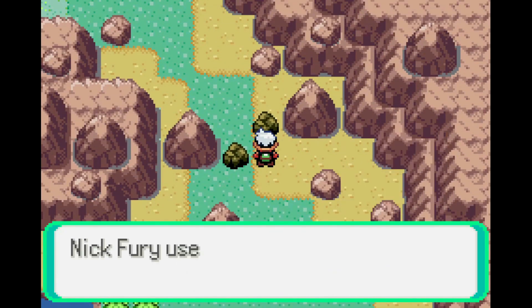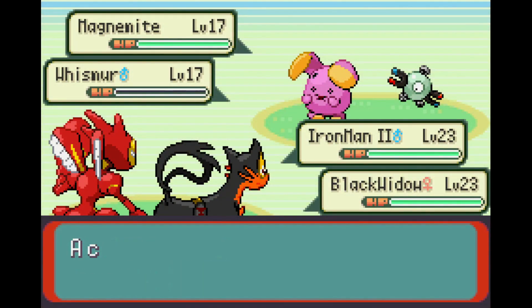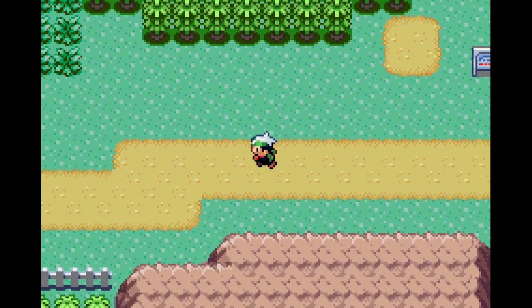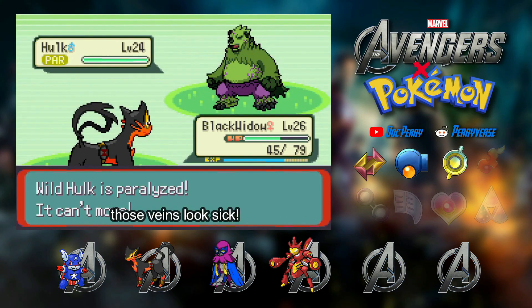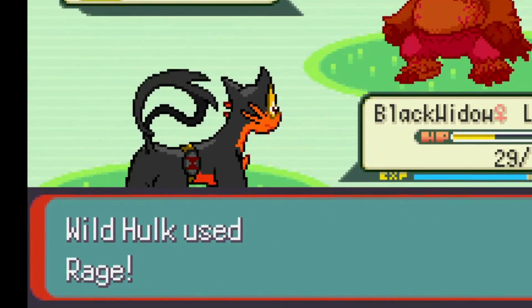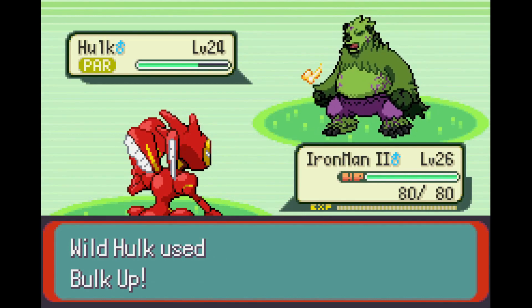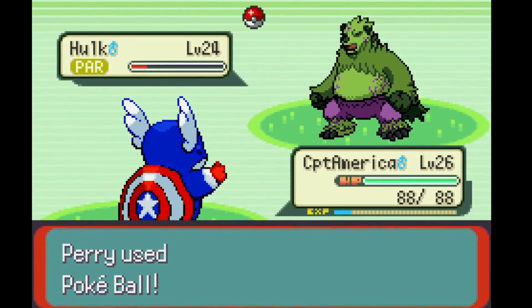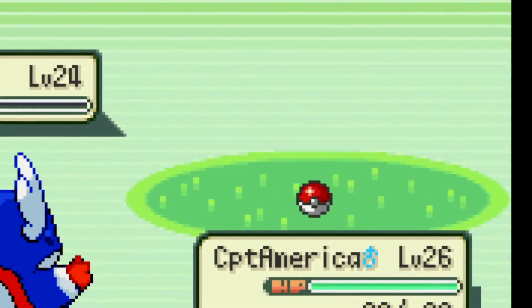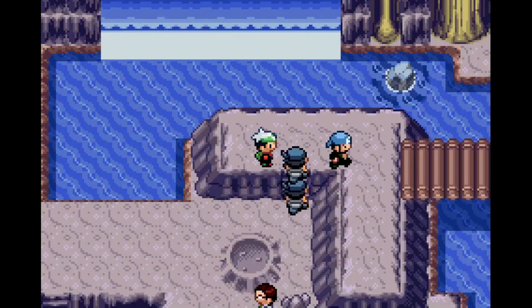After beating the third gym, we went north where I sent out Iron Man and Black Widow for a quick interview. I found out that it was not just regular ashes falling in Route 113 but they were infused with Gamma — and that's where we found our fifth member. Black Widow and Iron Man tried their best to weaken it, but as expected he wanted to destroy whatever he sees — set up two Bulk Ups and took down Iron Man. After multiple tries, he finally joined up after Cap was the one who talked him to his senses.